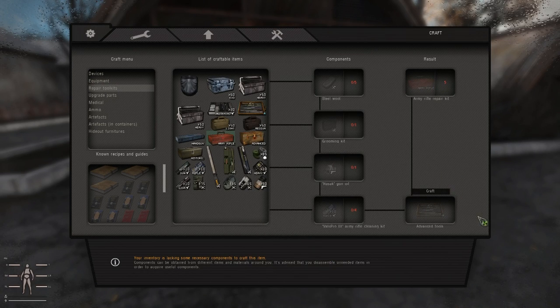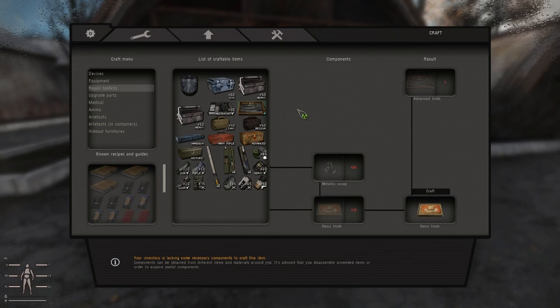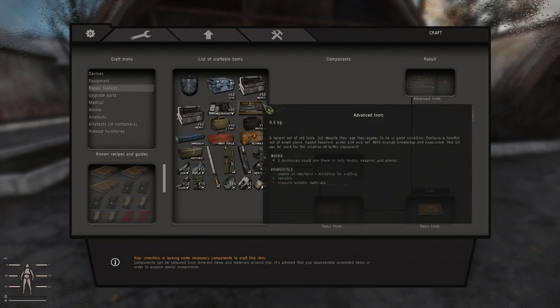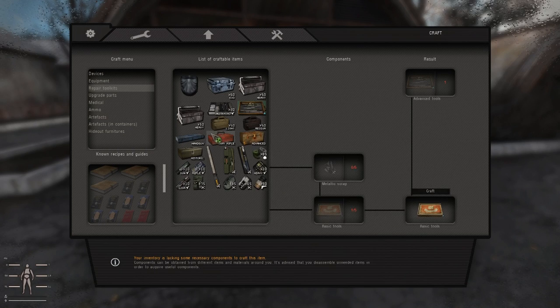Once you get advanced tools, you could use them to craft repair kits — that's not a bad deal. But what you actually want to do at that point is take the advanced tools to your trader mechanic. Whatever trader is the mechanic for your faction, you want to donate these to him to complete his quest — and you want to have done the same thing beforehand with the basic tools, but everyone knows that. What that's going to do is actually upgrade him to sell you the army rifle repair kit and other items. It's quite good in that way.